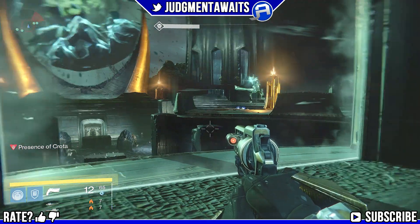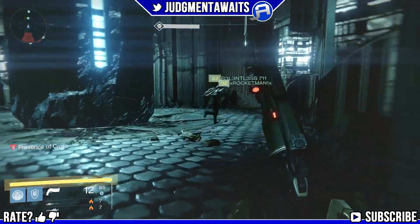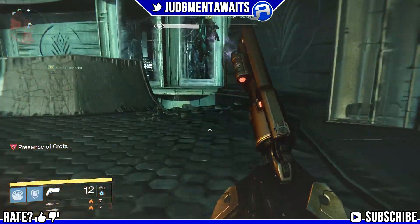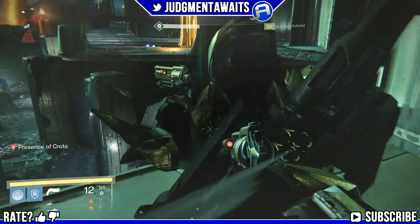We're going to wait for Crota to go back to the middle and then head outside again. If you have an extra Titan, they could put a bubble right here, though it's not really that important. You can run three out one direction and three out another direction. Just make sure everybody runs out at the same time so the boomers don't hit the trailing people.